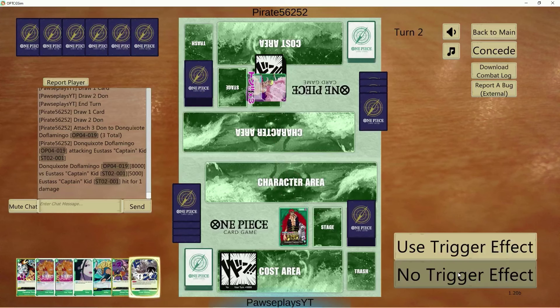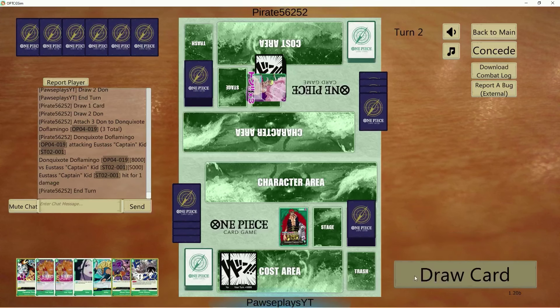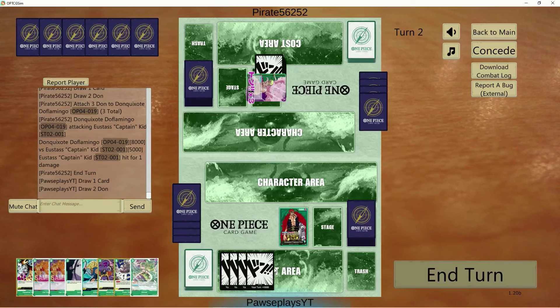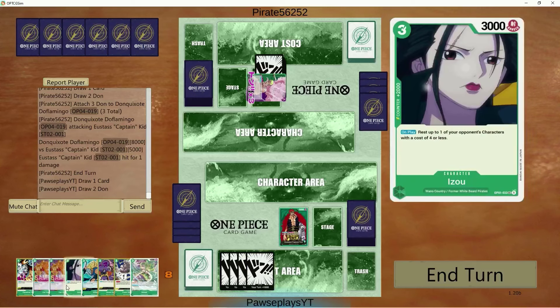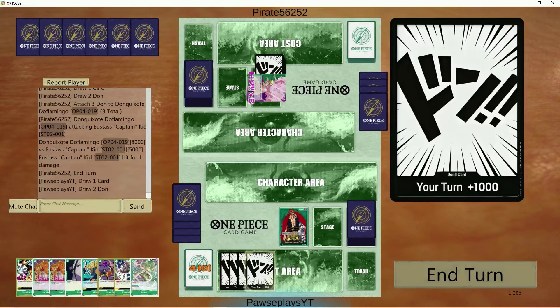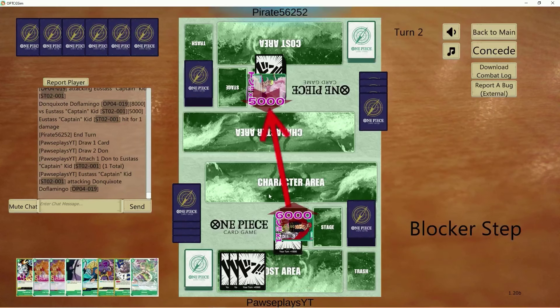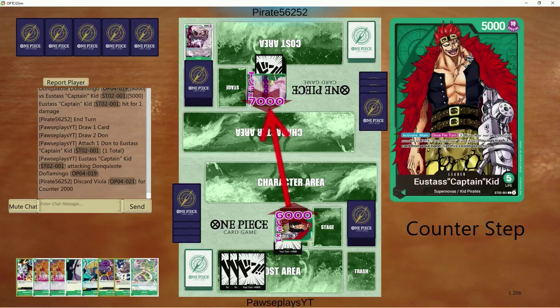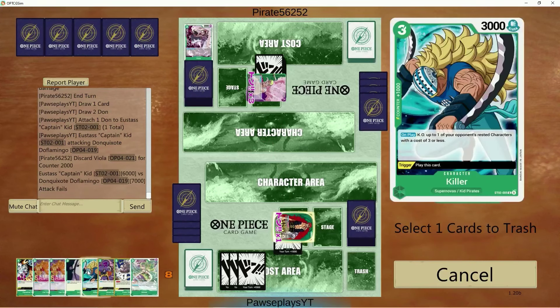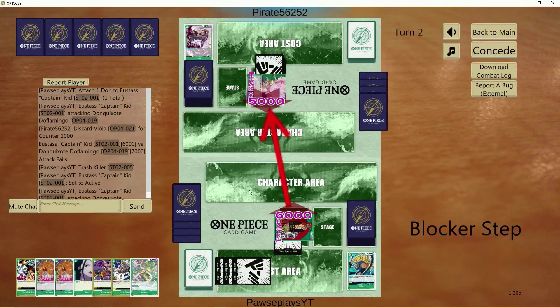Speaking of which, I'm going to go on record and say: as soon as Sakazuki gets nerfed, I think Film Dofi — if you remember Film Dofi from OP04 — has a chance to be dominant again. Also, Birdcage might be quite strong. Not just tier 3 — I'm talking potential tier 2 or tier 1. That's the mixture of Film and or just pure Dofi family. It all depends on the nerfs to Sakazuki and Moria.